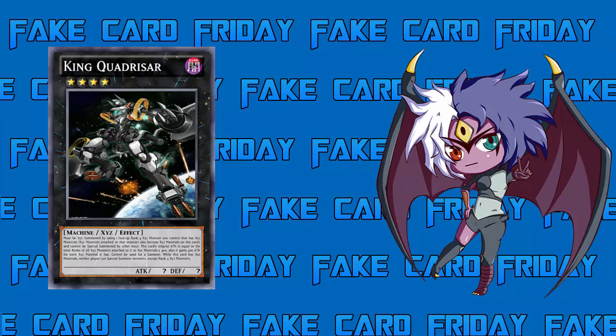Instead of specifying he cannot be used as a tribute, fusion, synchro, or Xyz summon like before, the creator simplified it to: cannot be used for a summon — covering tribute, fusion, Xyz, synchro, whatever. Interestingly, with the new link summoning mechanic that didn't exist when we reviewed him the first time, he also cannot be used as a link summon. So for example, if you want to make Decode Talker who needs three effect monsters, you can't use him — he cannot be used for any summon, including link summons.